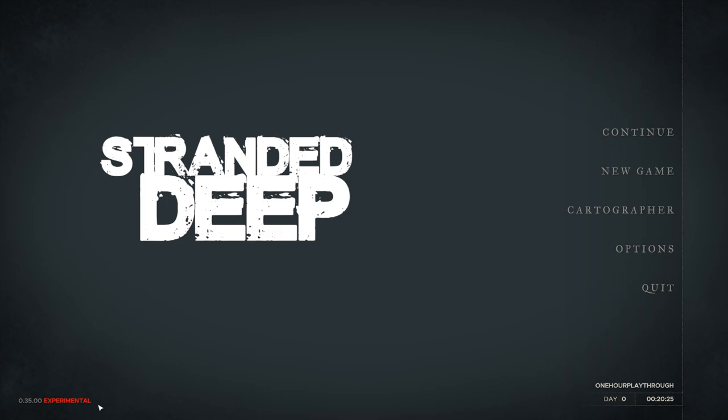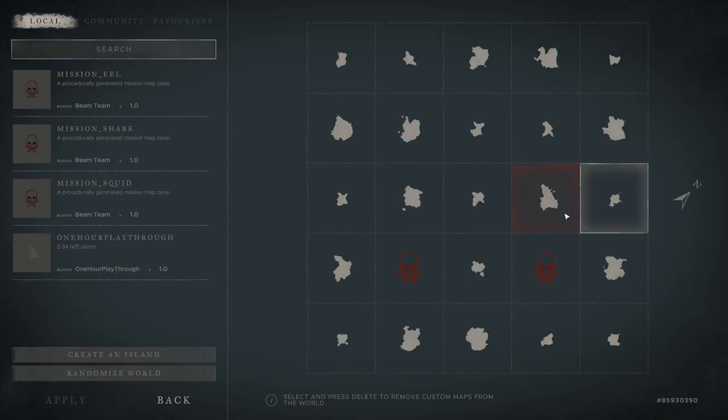We're at version 0.35 experimental, and they brought in a new system. We now have to go to the cartographer - I wonder if this is going to stay or not. We can select missions and drag and drop them onto an island we have not visited. That was an important message in the release notes.